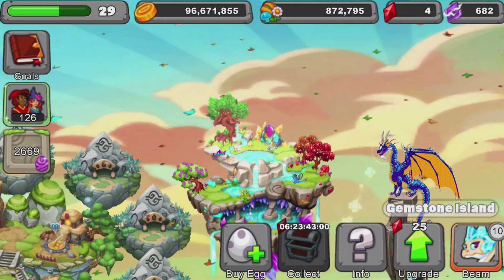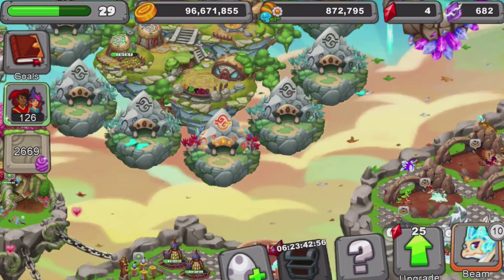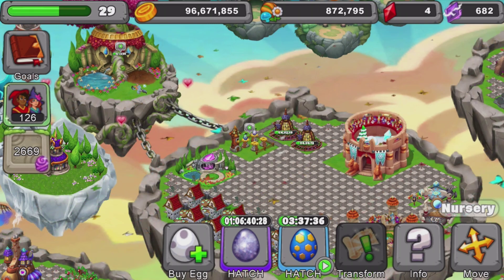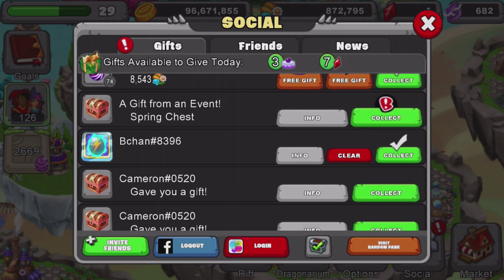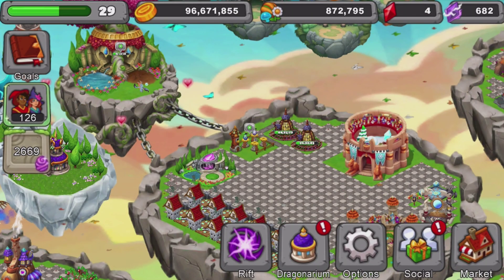I actually bred platinum, then diamond, which is cool because I didn't have platinum or diamond, and I got both of them right after each other. So I got four different dragons, then got platinum, then got diamond. And the only way I could skip all those breeds was thanks to you guys sending me gems every day — because you guys do amazing.